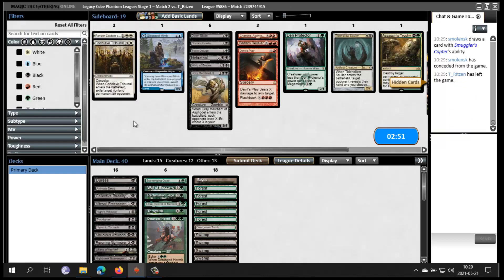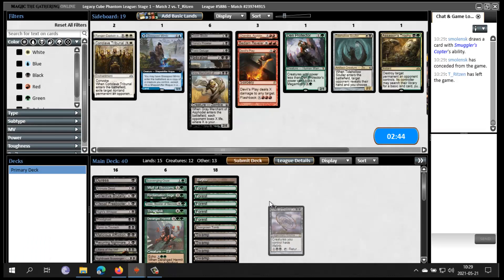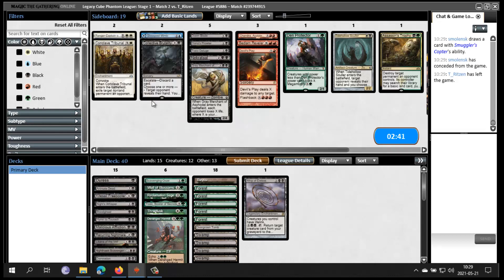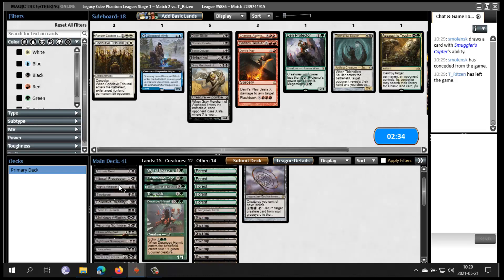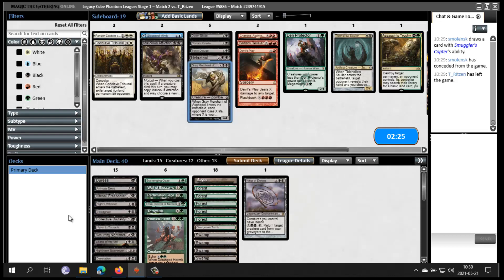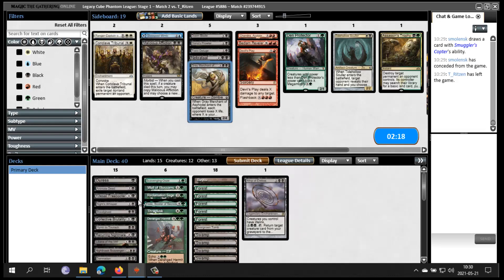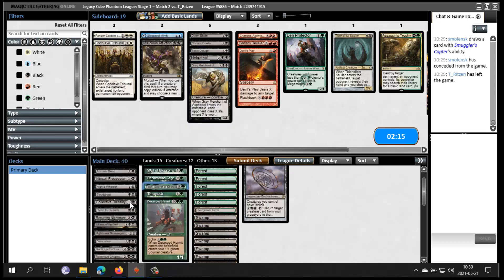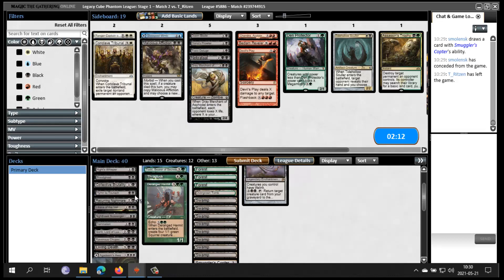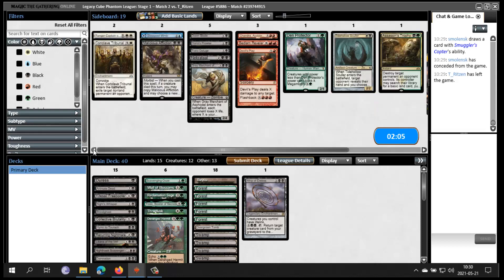Wreck Sage is good. Whip could actually be kind of sweet — it seems like a grind fest. Collective Brutality seems weak, though it does get rid of counter spells so maybe it's good. Malicious Affliction seems kind of bad. If I want Whip, do I want Grey Merchant? They are best buddies. Maybe I don't need Grey Merchant actually — I think it's not necessary. I kind of like all my cards. Toski I think could be good.